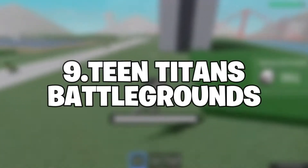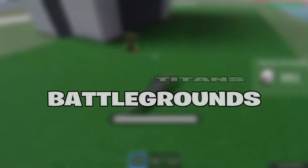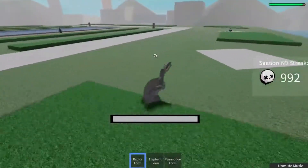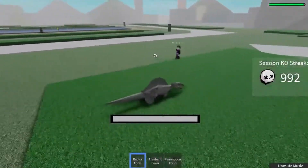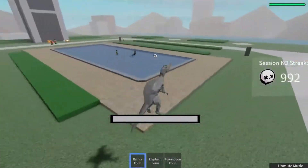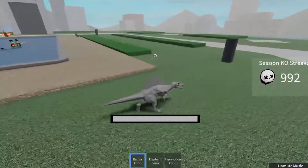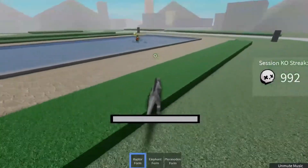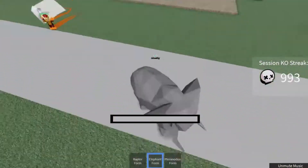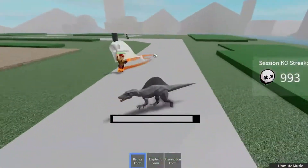Number 9: Team Titan's Battlegrounds. Team Titan's Battlegrounds allows you to take on the role of one of your favorite titans and compete against other gamers. You can gather coins to unlock new waves and characters, which will make things much more fascinating. Each character has a unique set of powers, and it is up to you to determine which one best suits your personal playstyle.